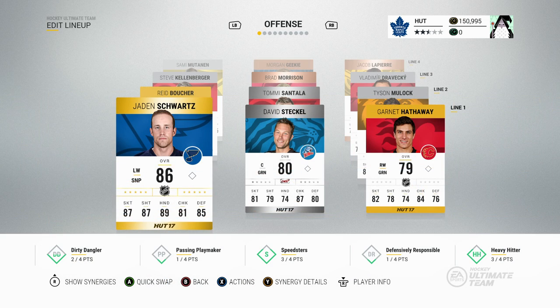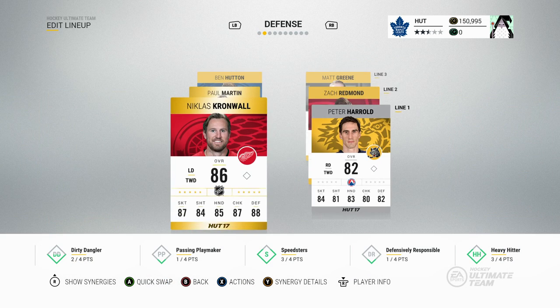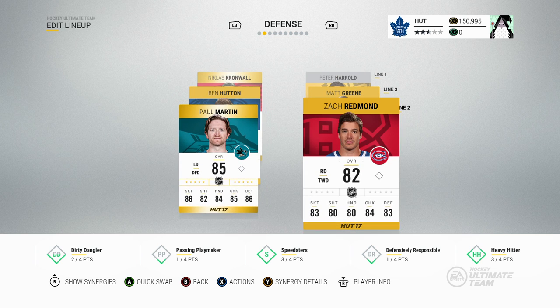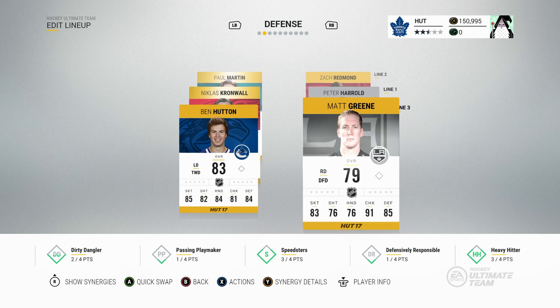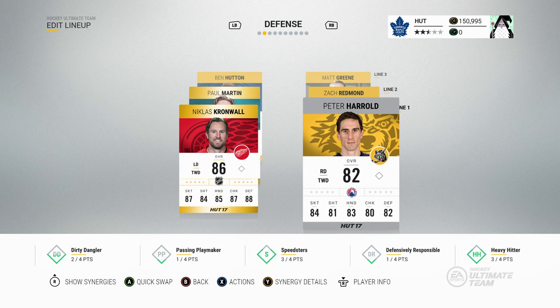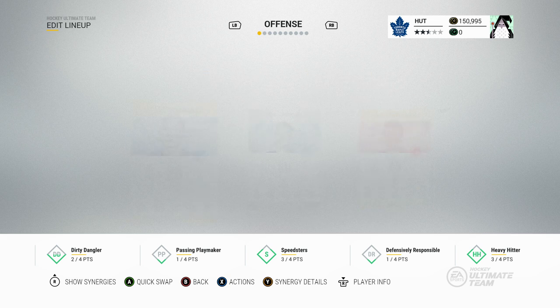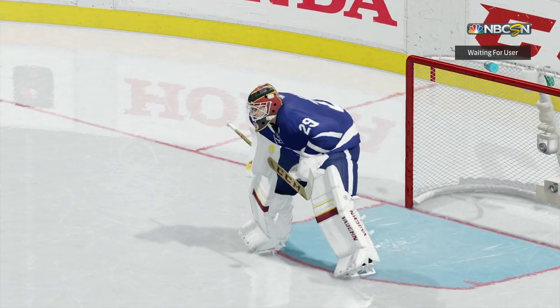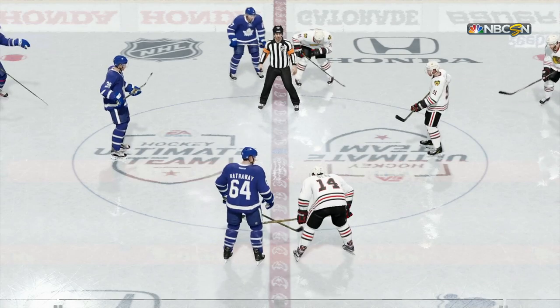We found spots for all three defenders: Paul Martin into the second-line left defensive spot, Zach Redmond into the second-line right defensive spot, and Matt Green into the third-line right defender spot. No huge changes to the team overall, but the defensive core is definitely stronger with those three added in. Let's start up the next game of Pack Squads.